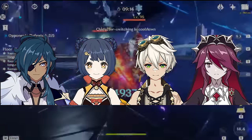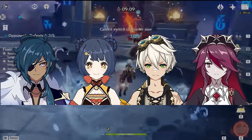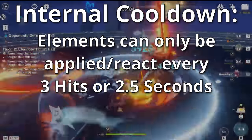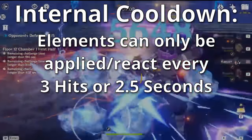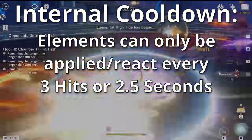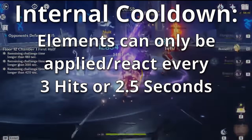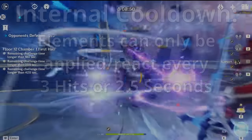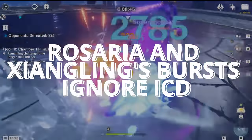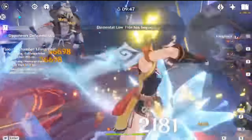This team takes advantage of the Reverse Melt reaction, as well as the unique fact that Rosaria and Xiangling's bursts have no internal cooldown. Internal cooldown, or ICD, means that only some of the hits of elemental damage can actually cause reactions. The standard internal cooldown is 2.5 seconds or 3 hits, whichever comes sooner. Rosaria's burst and Xiangling's burst ignore this rule completely, allowing both of their bursts to cause a reaction on every single hit.